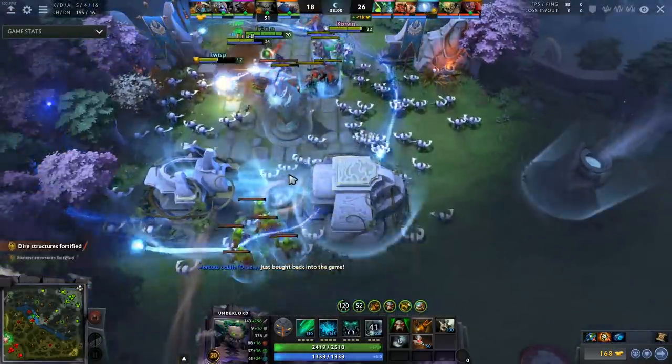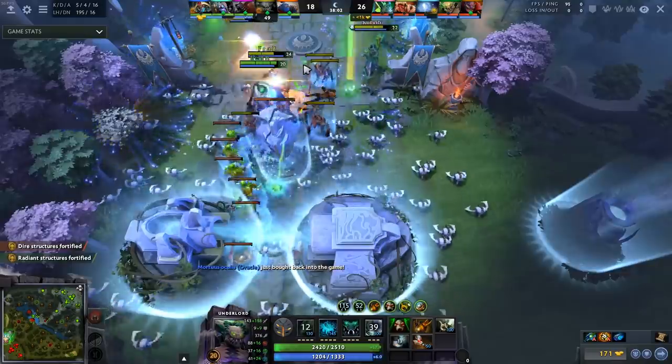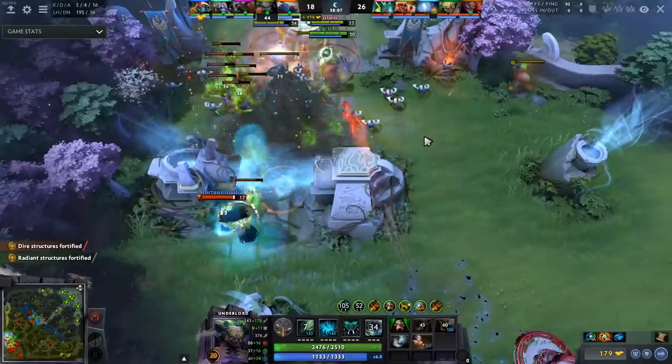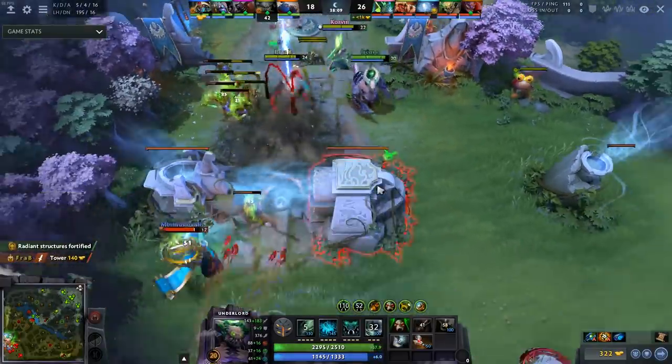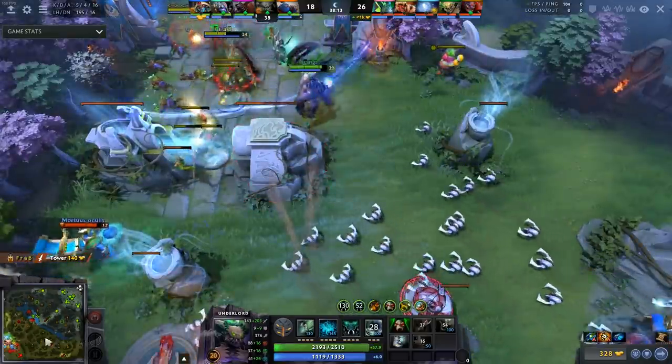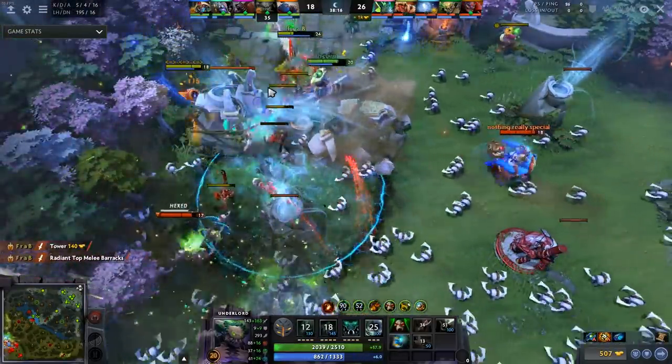Pipe of Insight I would pair with Crimson Guard — these are just the best aura items in the game. You can throw Vlad's in there too. Having any of these auras on your hero, your team is just infinitely stronger. You pop your auras and everyone is just absurdly tanky. Pipe and Crimson completely negate specific heroes and it's why they're easily top-tier items.